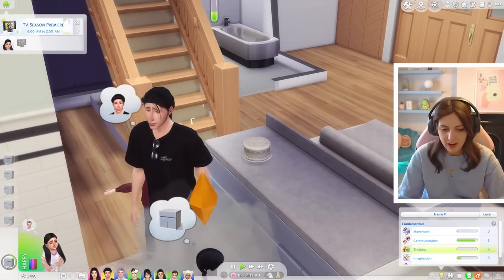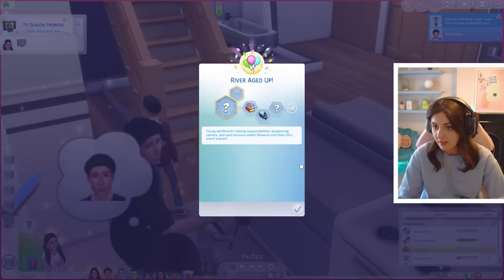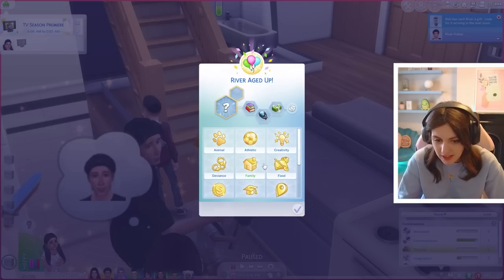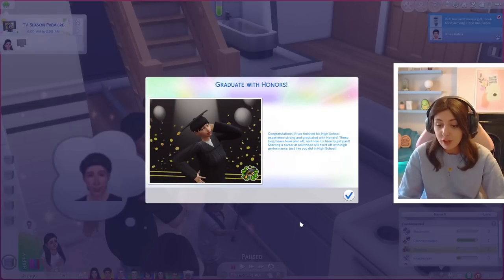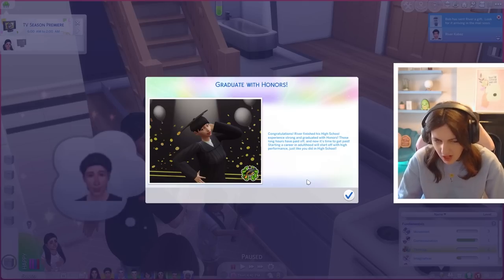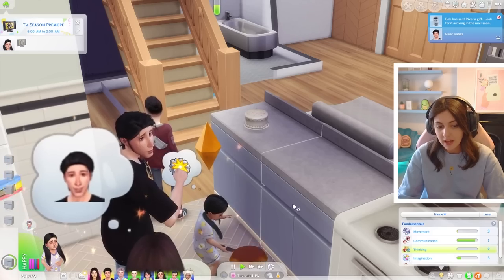River has been a great help around the house when it came to the babies, but it's time to move him out. His final trait is materialistic, so he is a bookworm, kleptomaniac, and materialistic. Let's make him a criminal because he has non-stop swiped things from school. River finished high school and graduated with honors.